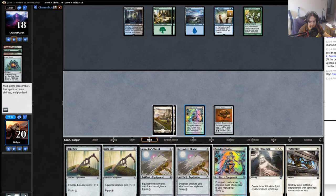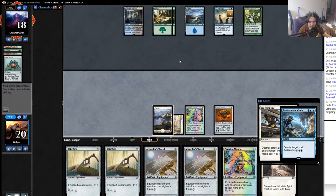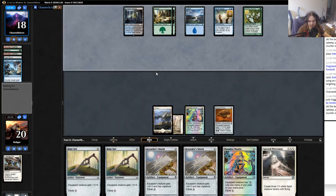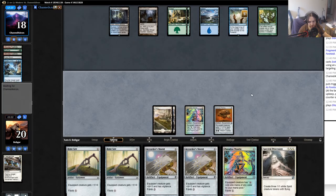Fragmentize - he probably has a counter spell but I'm going to try it. Maybe he's realizing he can use the free spell from As Foretold to counter it. He figured it out. It's fine - I figured he was going to counter it. Well, this deck seems like a pretty good matchup if you have a reasonable draw. Unfortunately for us our draw was not even slightly reasonable.